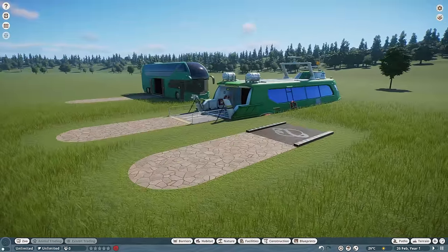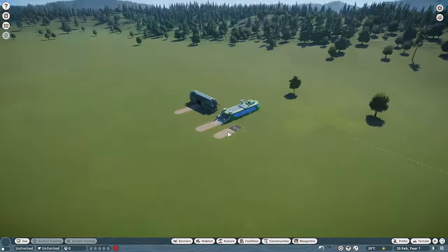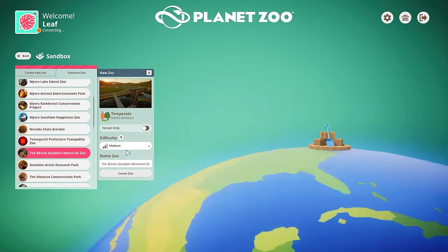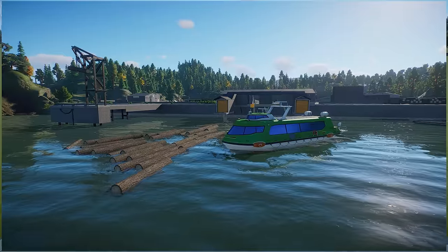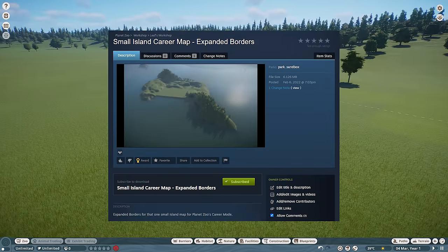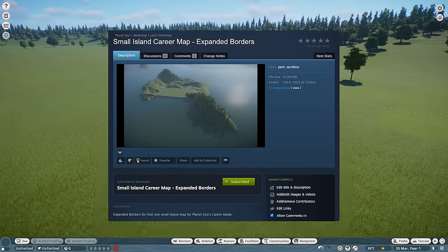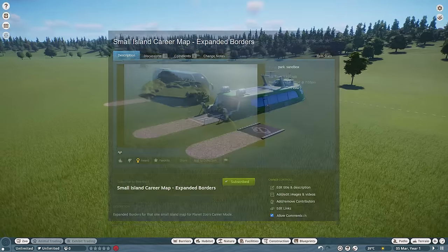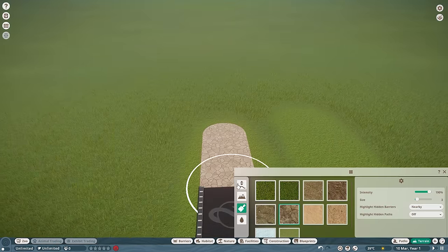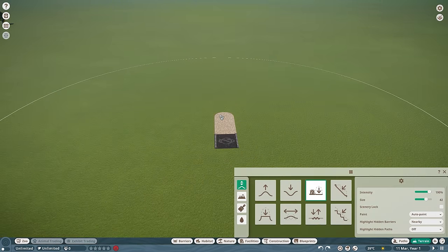For the ferry, it might not make much sense to use it on a map like this, but if you're using the career map, it does make a little bit more sense to use a ferry. You can find this map in my workshop — just search up LEAF on the workshop, or you could use the pre-made template from the career mode. Whatever you choose, it's important to start your zoo, and I recommend flattening the area around your map.